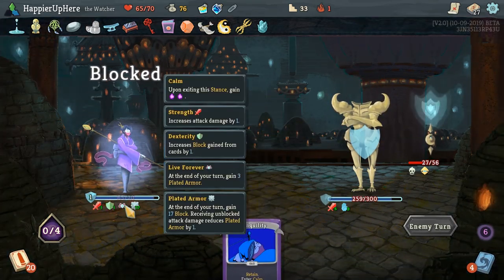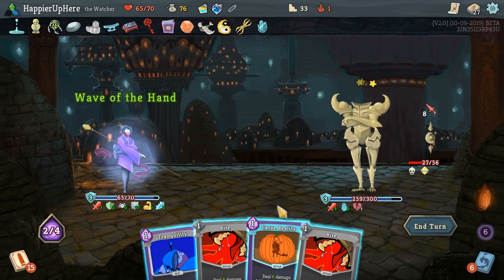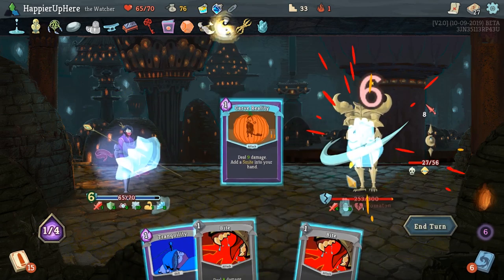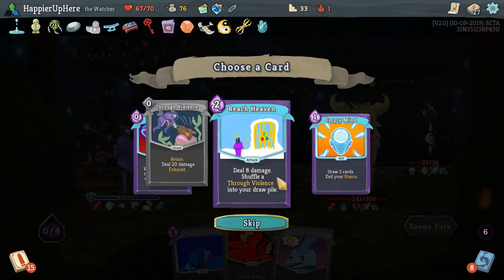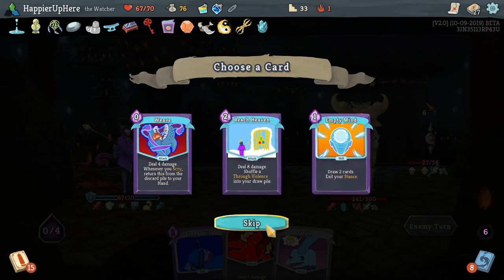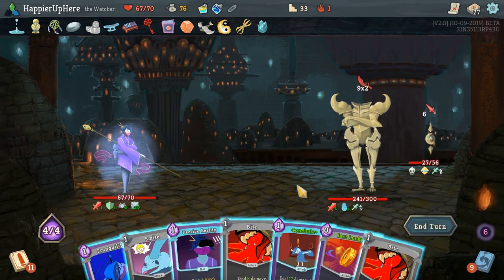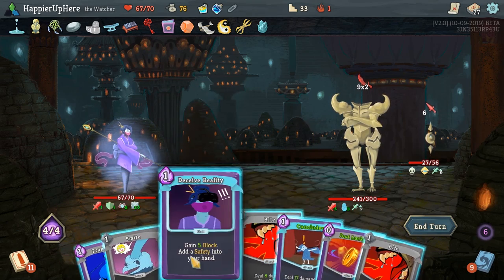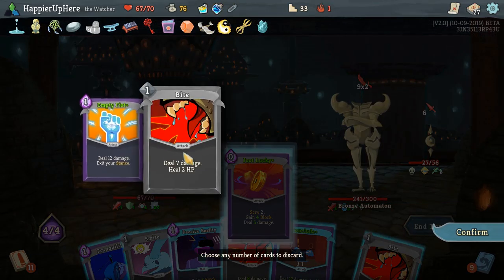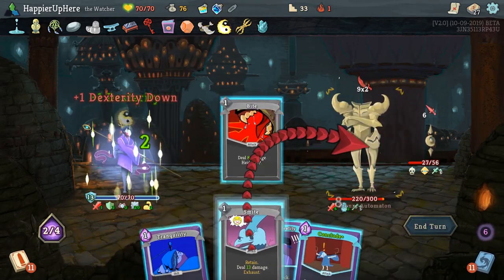This is why Live Forever is really powerful, especially for boss fights. Let's do Crush Joints, Wave of the Hand — but we're not going to gain any blocks, so that Wave of the Hand was a little useless. Let's do a Bite. Reach Heaven: deal 8 damage, shuffle a Thru Violence into your dropout. Thru Violence is a 20-damage zero-cost attack card. I'll take it — we need to deal damage. At this point we're pretty good on Defense, we just need to deal damage. Let's finish with Conclude. Just Lucky first, then Bite, Bite, Smite, and Conclude.